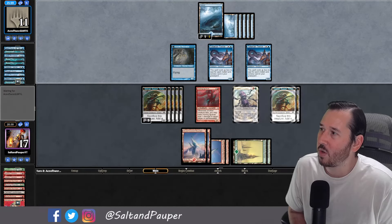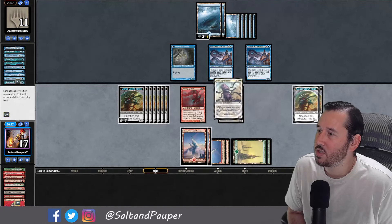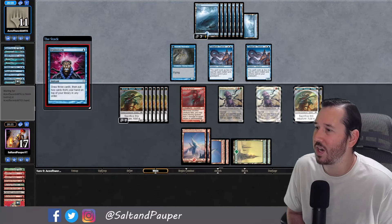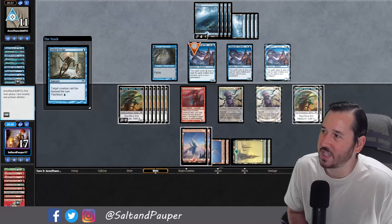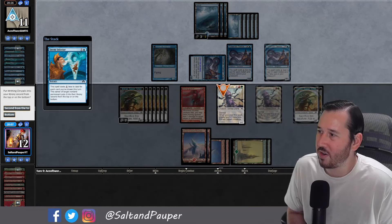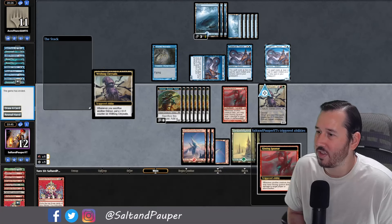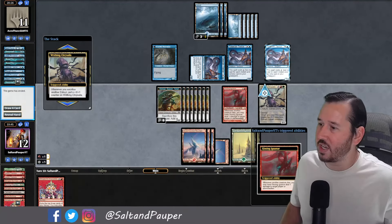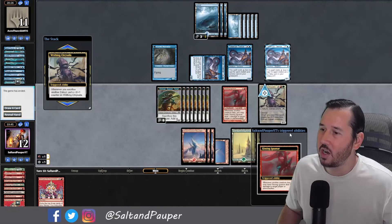Right now we have 7 spawns and we're going to go up to 9 spawns on the next top-deck unless they have another counterspell. They are in an effectively impossible position, and eventually we're going to find another way to make spawns to finish off this game. We have successfully stabilized against Mono Blue Terror after they had a fantastic start — this deck is strong enough to keep up with one of the better decks in the meta. They go ahead and Demon Fury again, but this time we have a Glimpse of the Impossible. With 8 spawn tokens, they scoop it up. GGs to the opponent.